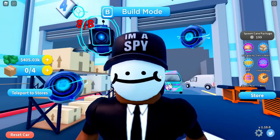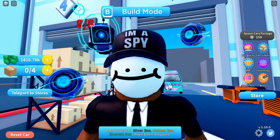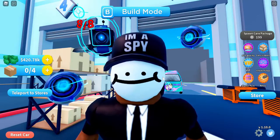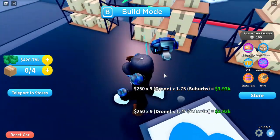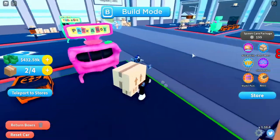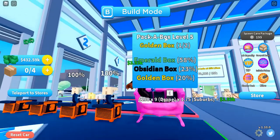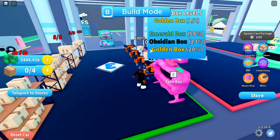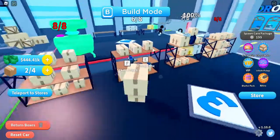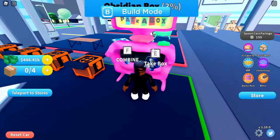Hey, what's going on guys, Lemonite Grape here and welcome to a new video of Delivery Simulator. In this video there's been a new update — the Pack-a-Box machine. This machine can combine two of the same type of box. For instance, with normal boxes you point to the machine — everyone gets one for free — and then you have a chance to get a silver, gold, emerald, or obsidian, but you can also get the same type of box unfortunately. So you just got to have a little bit of luck — like, see, I got silver.